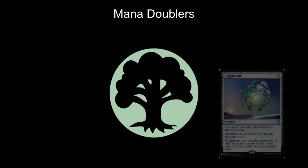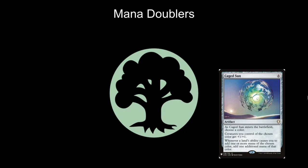Caged Sun is a six mana artifact. When it enters the battlefield you choose a color — in this case green — and then your green creatures get +1/+1. Whenever a land's ability causes you to add one or more mana of the chosen color, add one additional mana of that color. So all of your forests are now tapping for two green mana.